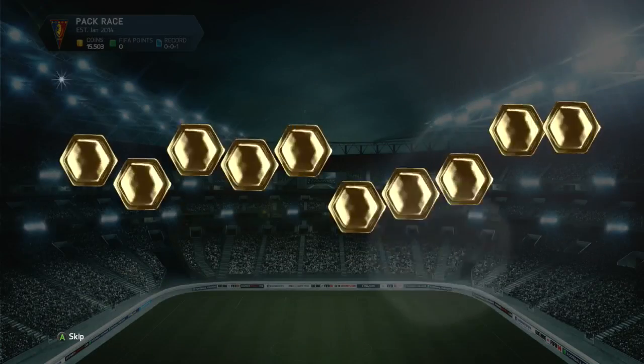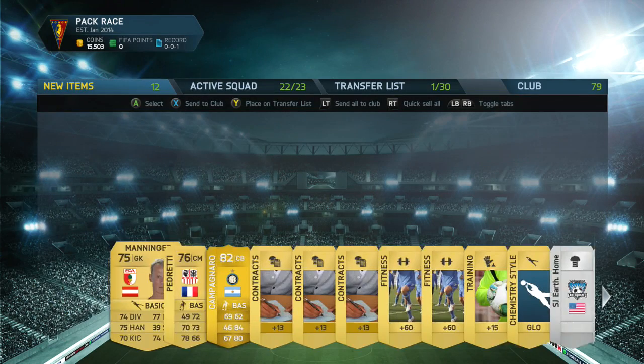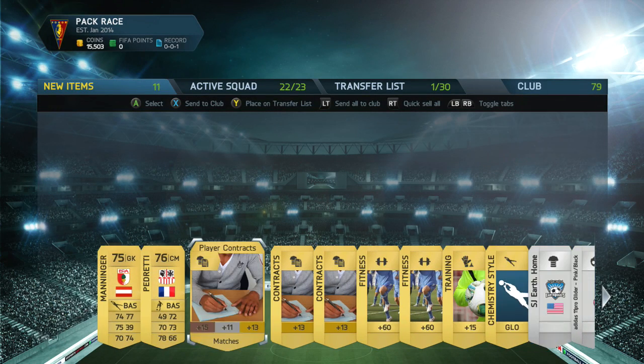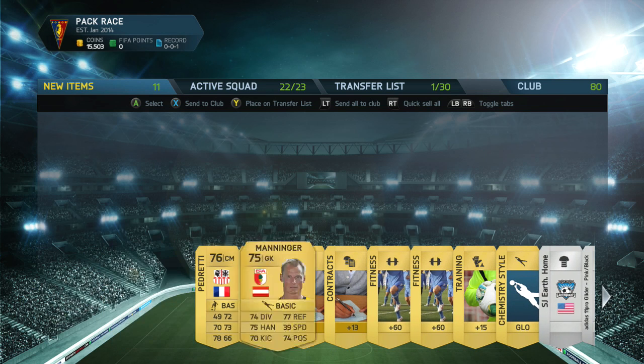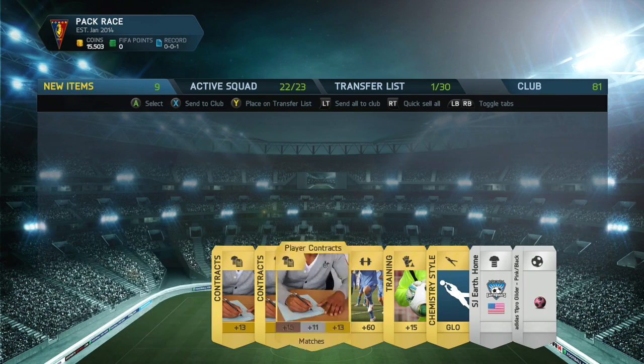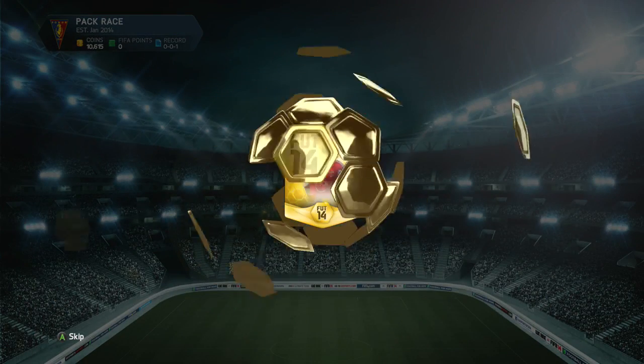The fifth pack gives us another good CB. He's not pacey, but he's like Dante — high defense. So far, so good. I can build a team around this pack luck.